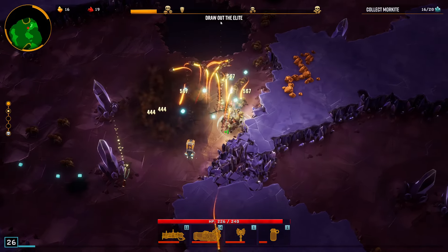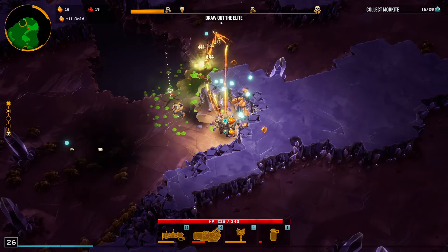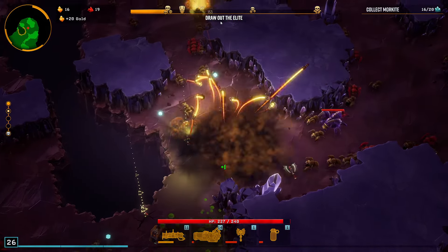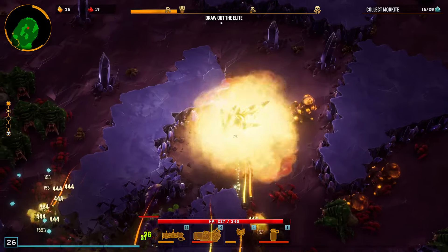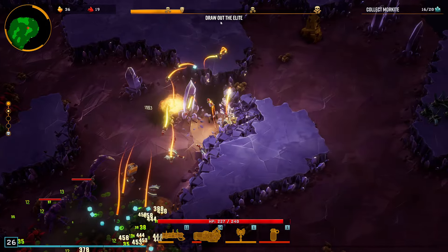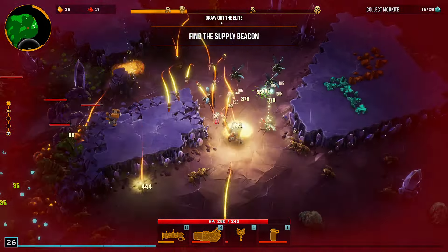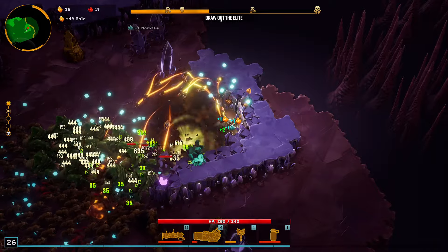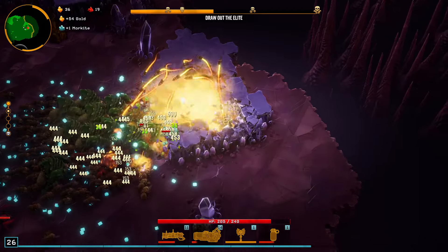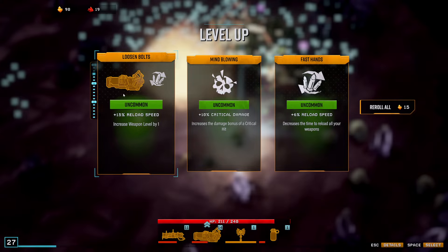Grab the hurricane — this is it! Big swarm detected, bugabun get ready. Love to see the axe knocking them into me. It's actually quite good at a choke point like that, just constantly knocking them back for the rockets to AOE everything. Grab the hurricane upgrade.